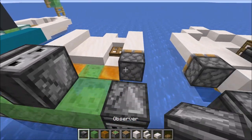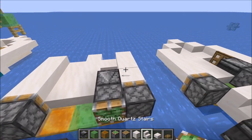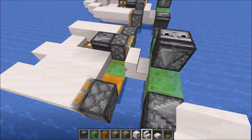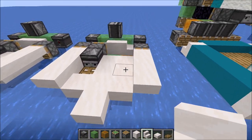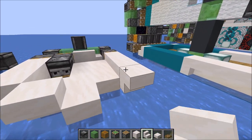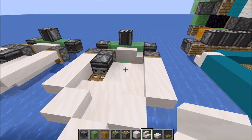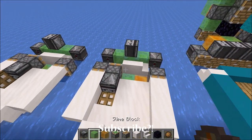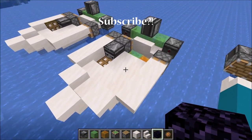Grab your observers again, placing one right here, then grab a sticky piston and place it right there. Grabbing those stairs again — one here facing into the slime block, and then one just like that so you're able to get into your boat. From here, still using stairs, one here, another right there, and one more just like so. Once you have this, you are looking at your completed motorboat. To drive your boat you don't need anything except an immovable block if you want it to stop and still look good.